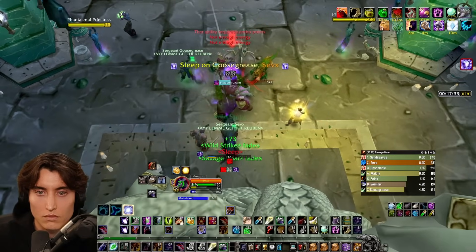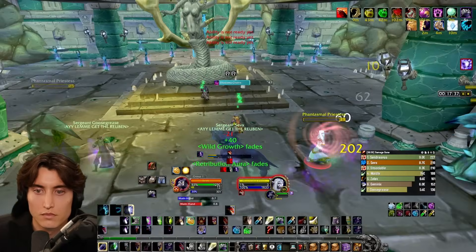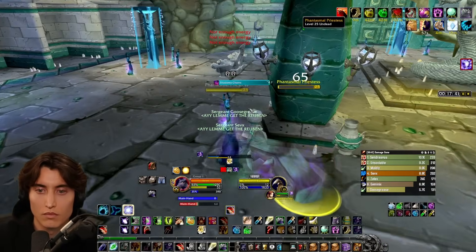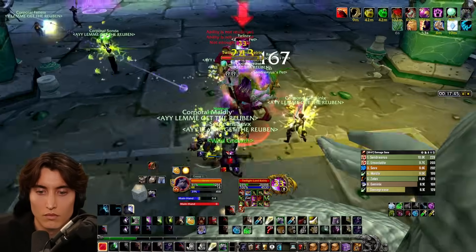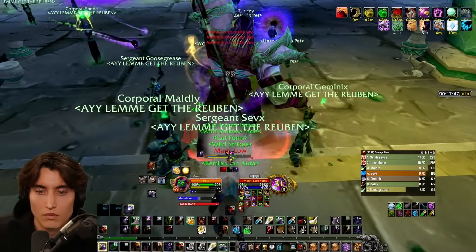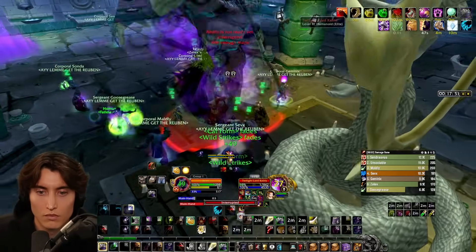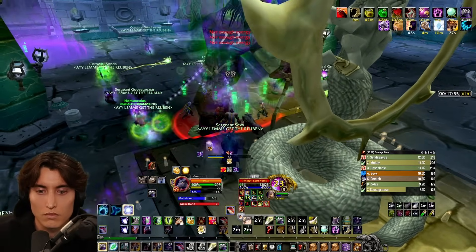It's a good idea to stay near the teammate that you get sent down with — one because it kills things quicker, but two so one person doesn't miss the portal or have to run across the room to get to it. Because my team got Kelris to 35%, I didn't have to keep killing night elves to get the summoning portal — I just got immediately ported back up and phase 2 starts with the enrage.